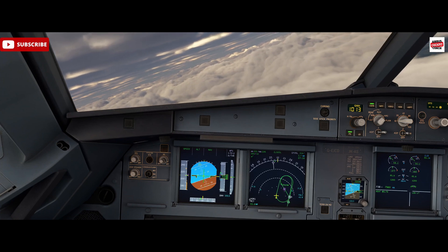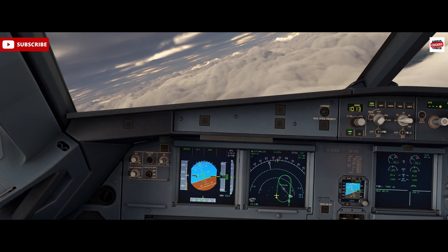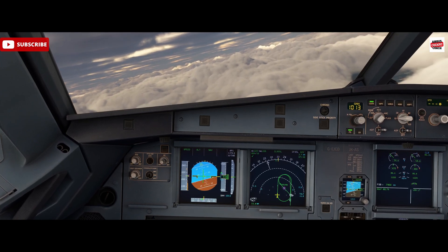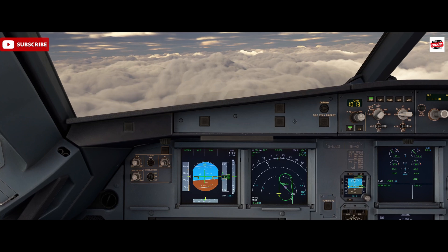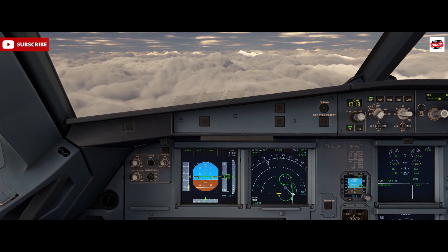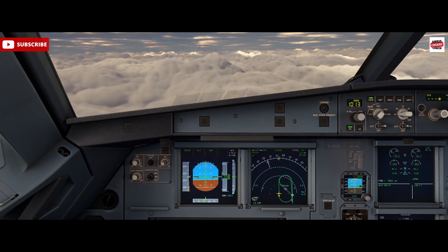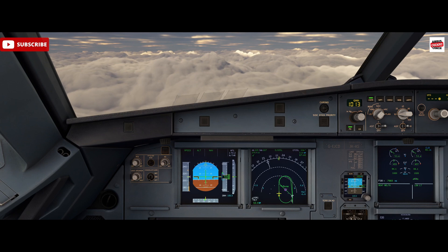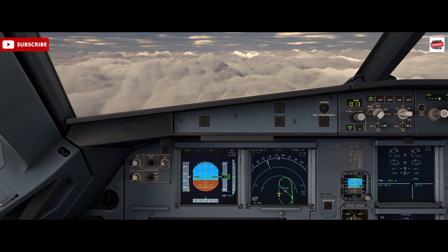Hello, Airbus Cockpit Coach here and welcome to the channel. Today we're going to look at an auto land in the Airbus 320. We're here inside the Phoenix in Microsoft Flight Simulator, setting up for a CAT free B approach into Manchester's runway 05 left, and we're just circling at the end of the approach fix where we've got some pretty low cloud and poor visibility set up for the arrival.